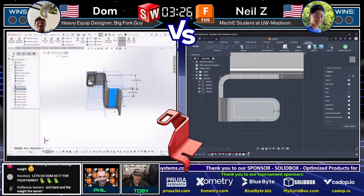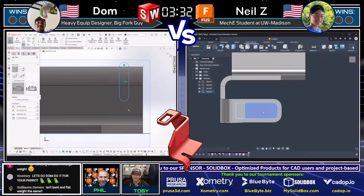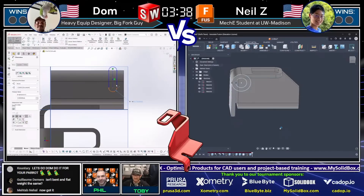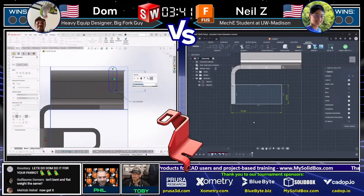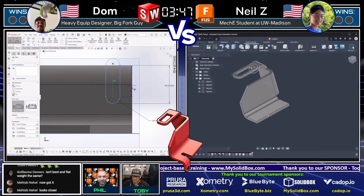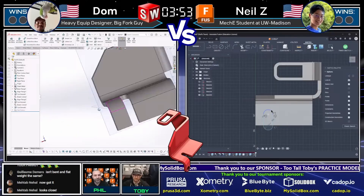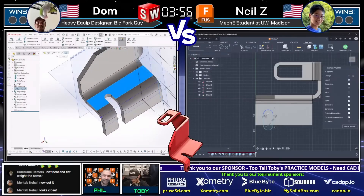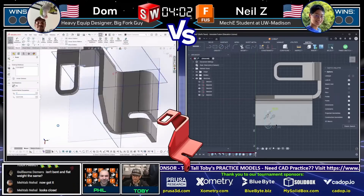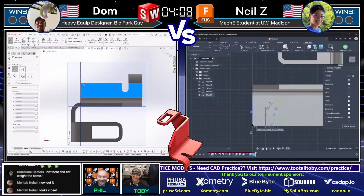On the left, Dom is moving through getting those fillets in place on the upper region. He did an interesting move pulling fillets from that inside tombstone feature and applying them to the outside of the tab — possibly a window select. Neil went the opposite route, creating a projection then an offset of the outside fillets to the inside. Great to see two different workflows, and the neatness of SolidWorks is impressive — even from a Fusion fanboy.